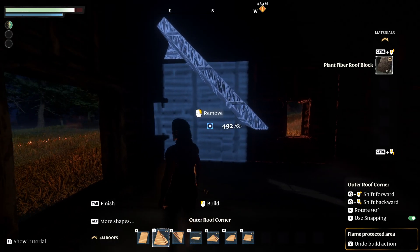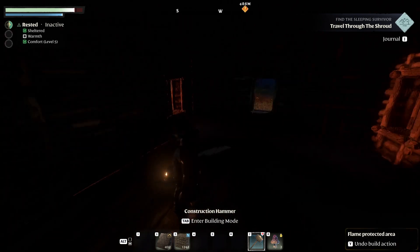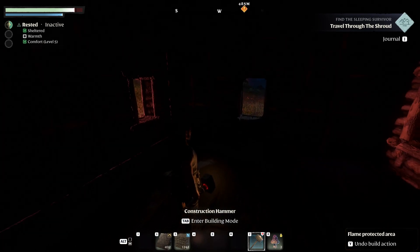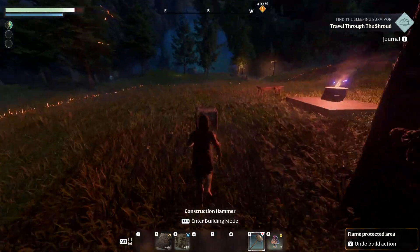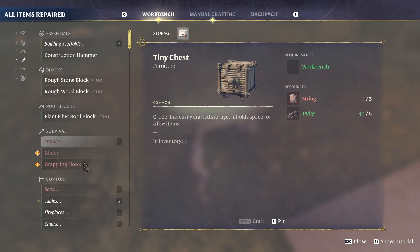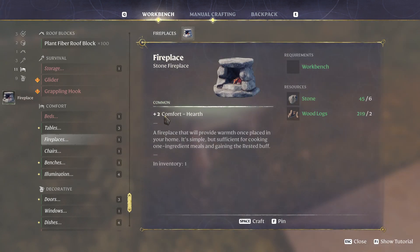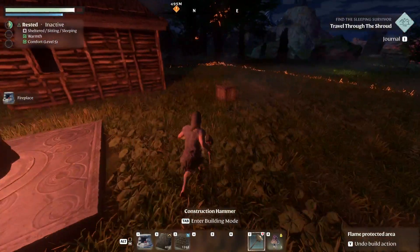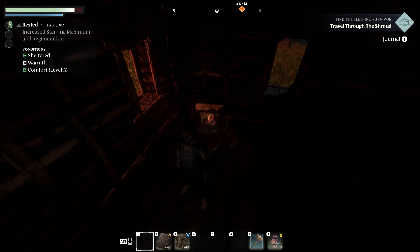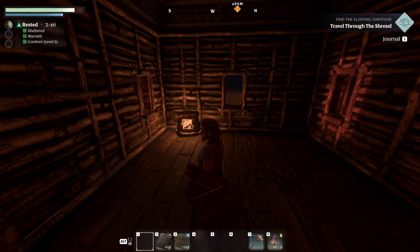Once you've done that, please do not right-click while the build hammer is activated, because it will remove pieces as you can see. Press Tab to deactivate it. Once you are inside your house you'll notice that you have Sheltered and Comfort Level 5. To get warmth you're going to need to go to your workbench and build a fireplace. The fireplace gives us two plus comfort. Place it anywhere inside the building and now we're rested and gaining rested XP.